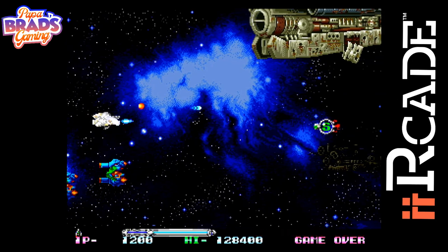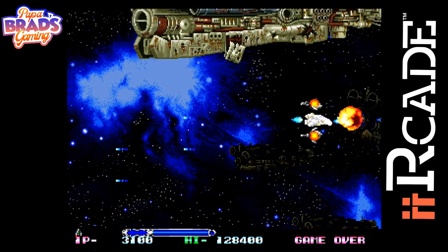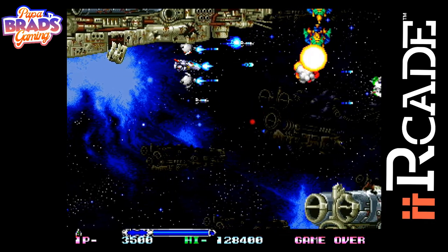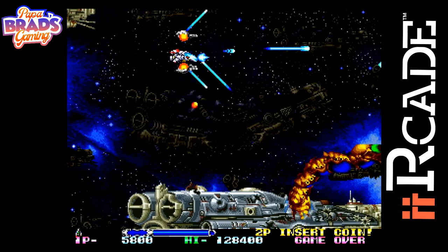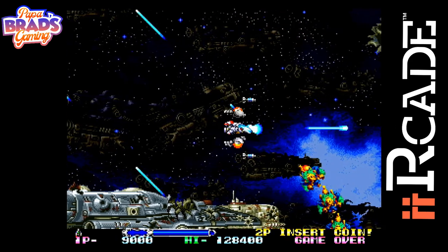R-Type Leo is a 1992 horizontal scrolling shooter game developed by Nano and released by IREM. This game is a spin-off of the R-Type series and the last R-Type entry to be released in arcades. In 1992, most arcades were transitioning to having more fighting games rather than shmups.